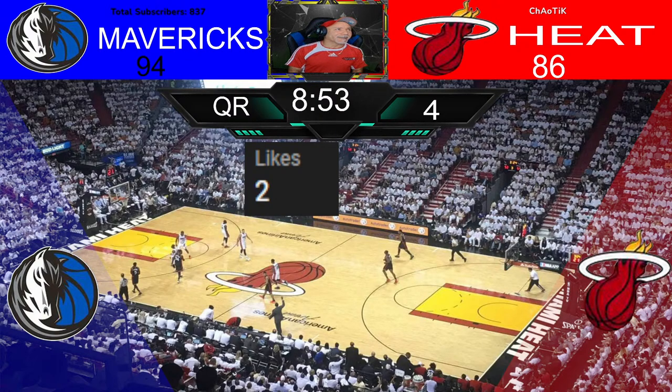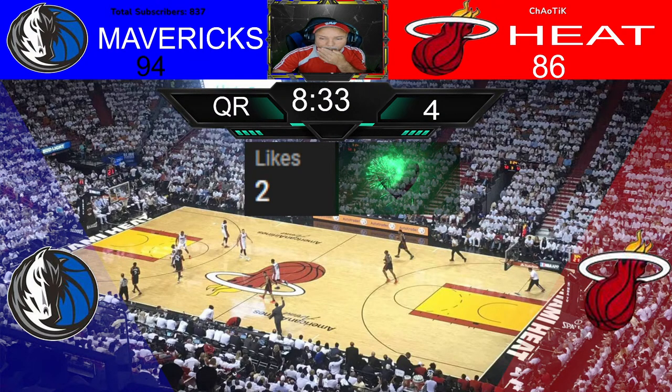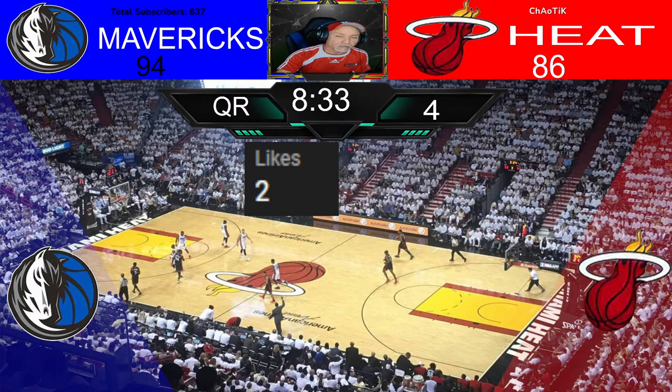All right, here we go — Luca has it, I told you. Luca continues, back to Luca. Washington — he's fouled and one. What a pass by Luca. Luca — if he doesn't shoot, if he doesn't make those threes, he always finds somebody. Good passer. And he misses — Kevin Love with the rebound, he lost it. Washington inside the paint, he misses. And Jones — he put it back and he's fouled. He will shoot two free throws for Dallas Mavericks.